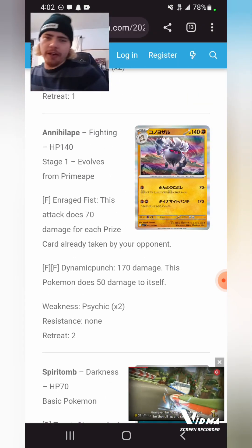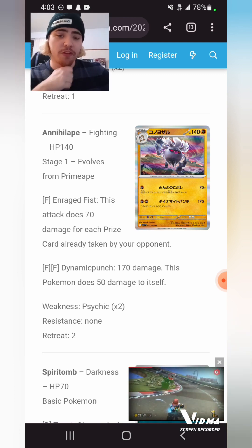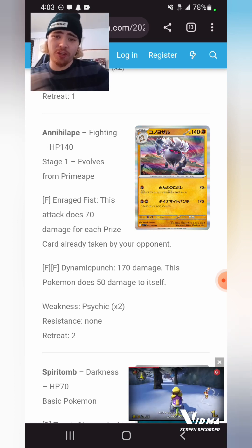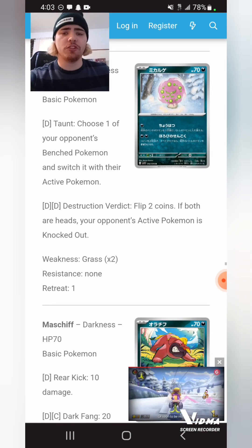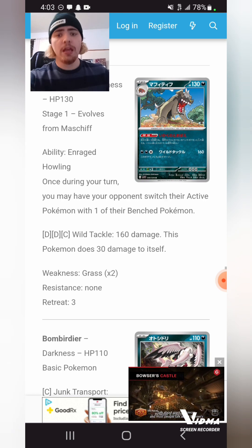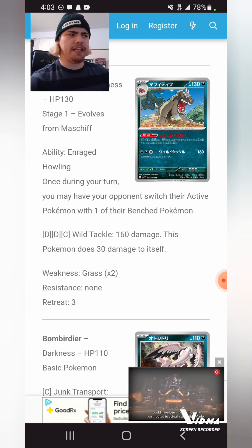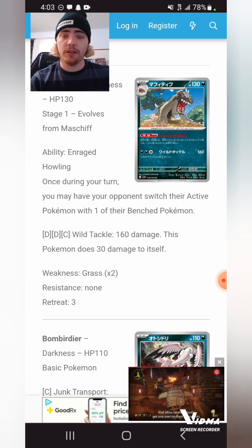Annihilape could be cool — in GLC it could be very interesting because they play a lot of Stage 2s. It does 70 times for each prize card your opponent has already taken for a single Fighting. In current Standard, unless you do some Zoroark shenanigans and your opponent goes down by four or five prize cards, you're not hitting that much damage. Baxcalibur is pretty interesting with its one-way escape rope effect: once during your turn, you may have your opponent switch their Active Pokemon with one of their benched Pokemon — a one-way escape rope is always very good.